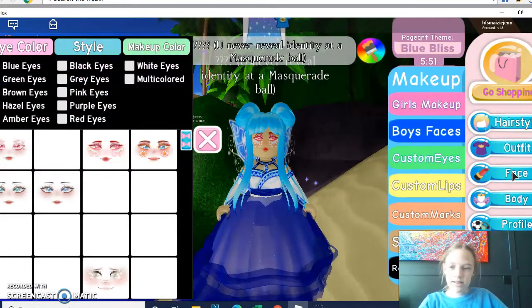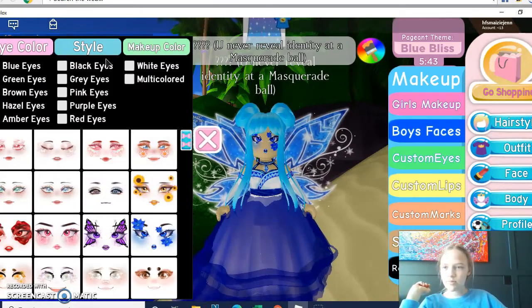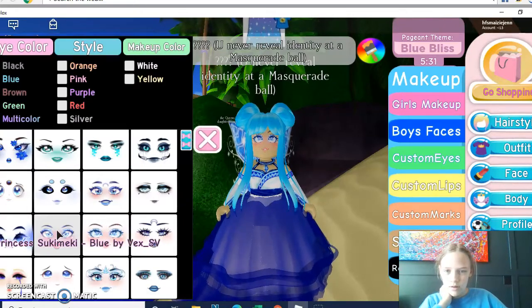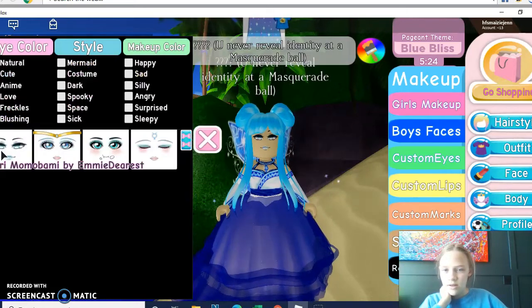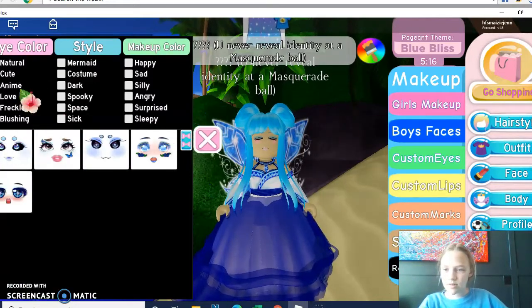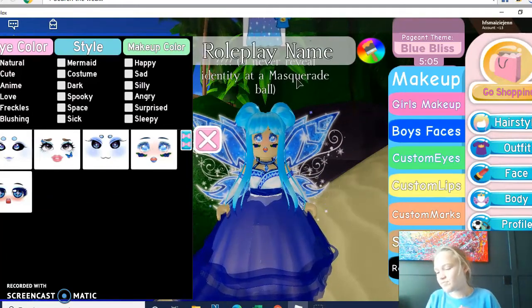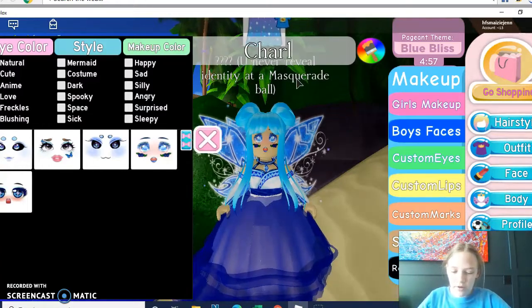And then a face. That just kind of looks weird. So if we get blue makeup color, we should be able to find one that's good. Actually, usually the anime ones are pretty good. Blue anime — there's not a lot. The anime isn't that good, so we'll go to cute. That still works. That's actually pretty good. Now we're gonna get my face. I always have like the same face if it's not Valentine or something like that. It's always Charlie. Don't ask why. It's just that every time.